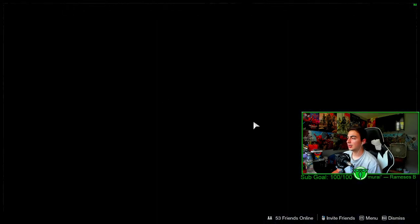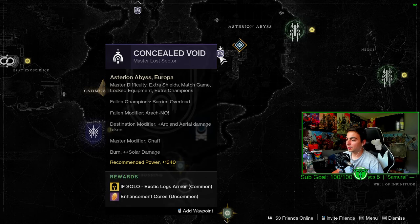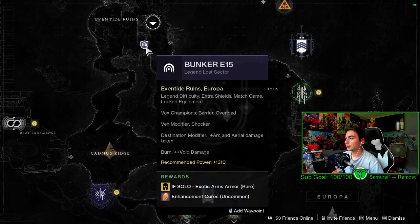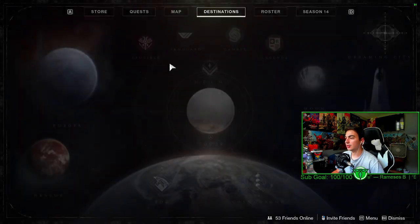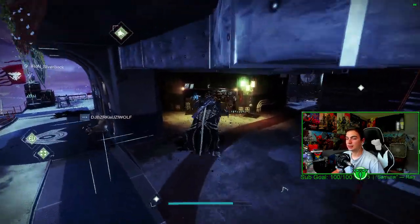Unfortunately no Rathbriar of Sputnik, but hey, it's not a terrible Warmind cell mod. Both of the Lost Sectors are on Europa. We have Concealed Void at 1340 for Exotic Legs, and Bunker E15 for Exotic Arms at 1310.